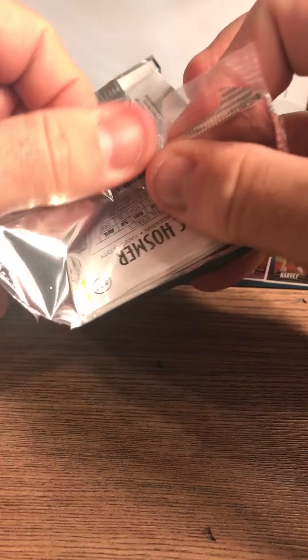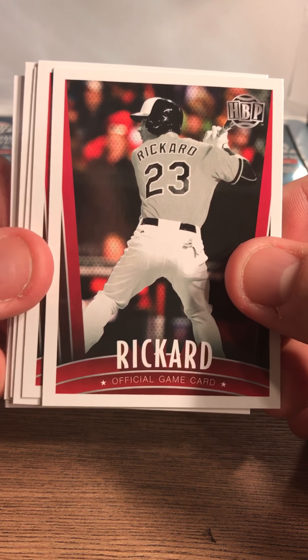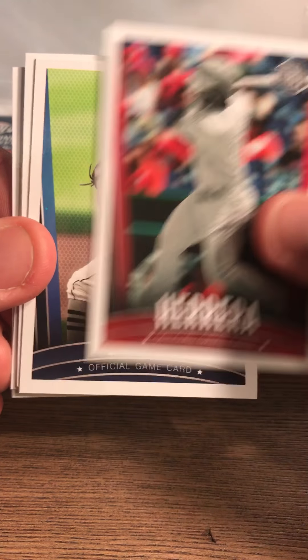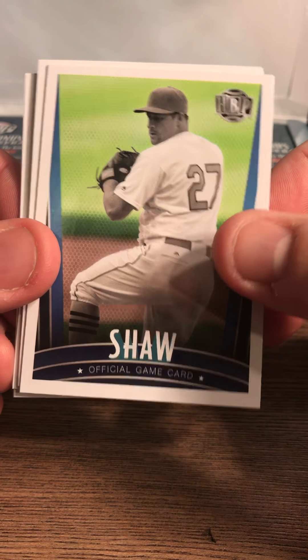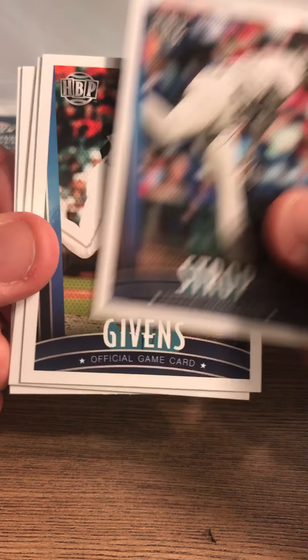These contests — you have to enter your contest before the start of the first game. There are 30 players that you can have on your team. You have to have 13 pitchers, six outfielders, two first basemen, two second basemen, two third basemen, two shortstops, two catchers, and one DH or utility — so any hitter.